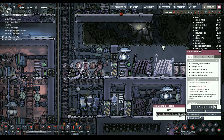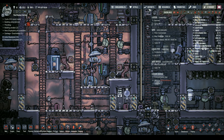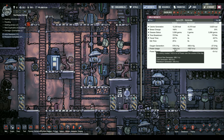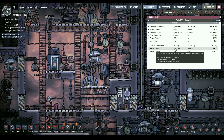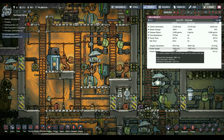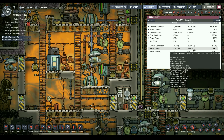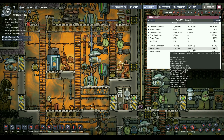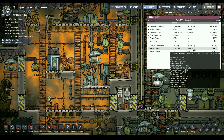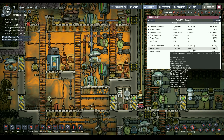I'm going to disable the coal generators. We can look at our report - power usage. I want yesterday's data. The coal generators generated the second most power. Natural gas generators generated the majority of it. And we generated 1.5 kilowatts of power to use 1.6. Mostly with electrolyzers, because I have those running now. The worst ones were the gas pumps, which we have way too many of. And the gas filters.